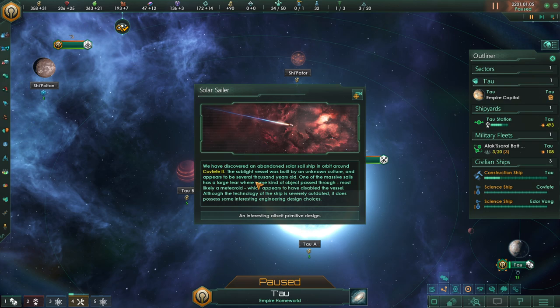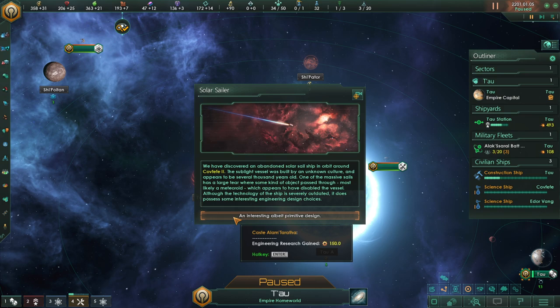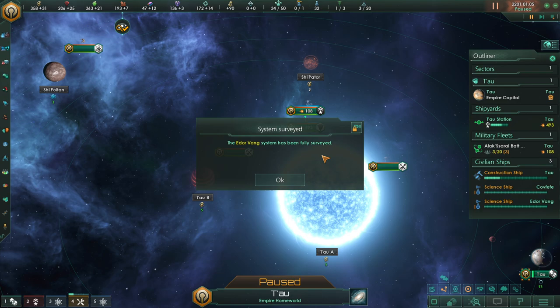Solar Sailor — we have discovered an abandoned solar sail ship in orbit around Covfefe 2. The sublight vessel was built by an unknown culture and appears to be several thousand years old. One of the massive sails has a large tear where some kind of object passed through, most likely a meteoroid, which appears to have disabled the vessel. Although the technology is severely outdated, it does possess some interesting engineering design choices.